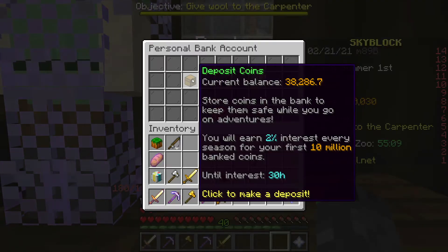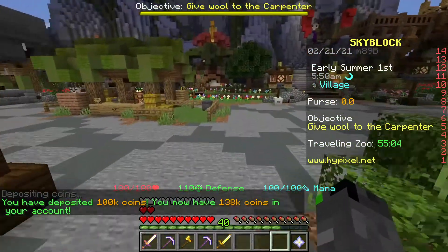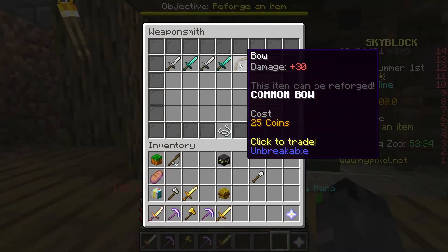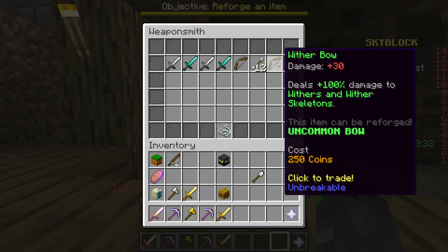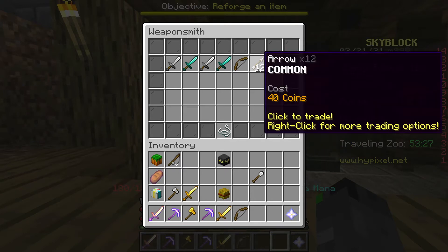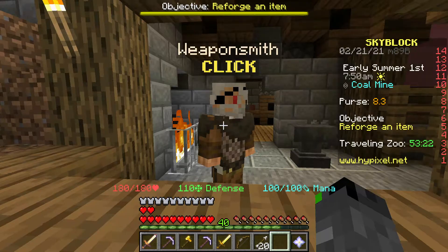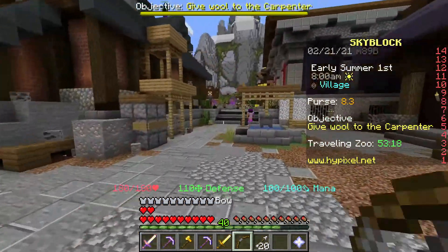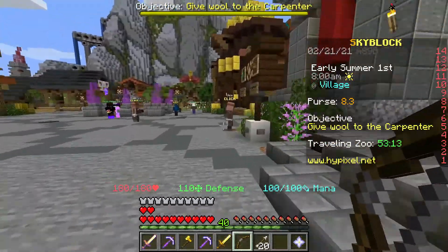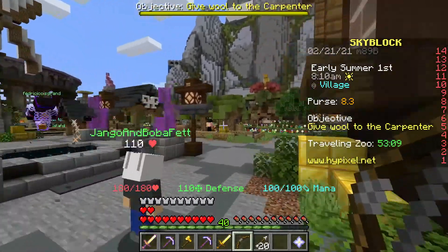I'll have to come back another time when I have enchanted chicken or acacia wood — I'm assuming they're the same pets each time. I can't afford the wither bow so I'll just get the regular bow for now, and as many arrows as I can afford. I'll get 20 arrows — that's as much as I can buy right now. Hopefully 20 arrows is enough. Let's head to the Blazing Fortress.